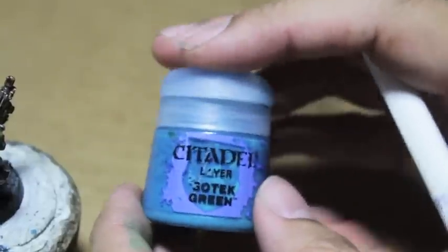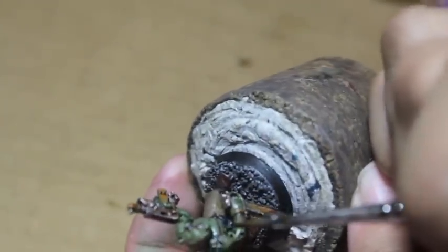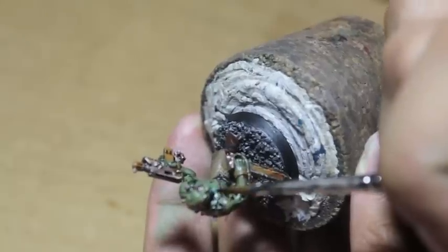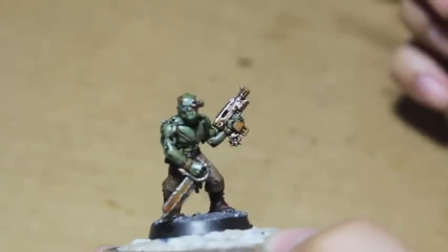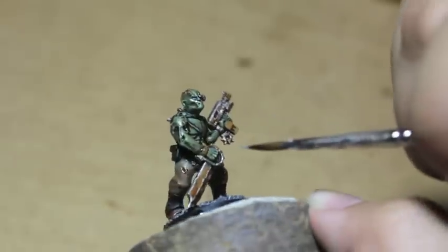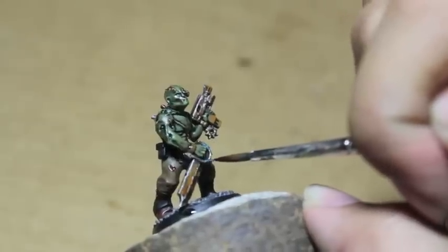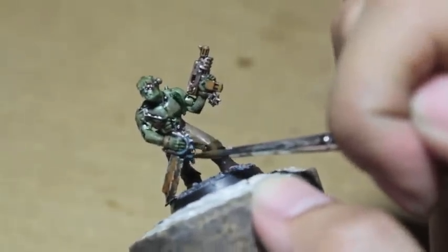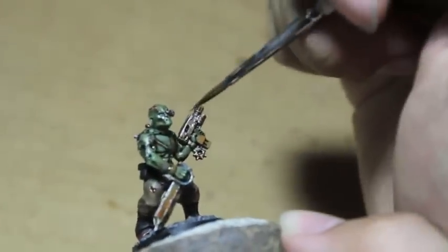A couple more steps: we're gonna take Sotek Green — or if you've got it, the old Hawk Turquoise. Make sure you've just got a little bit of it on the tip of your brush, and we're going to paint in the underside of this guy's eyeball so it looks like he's got a little blue eyeshadow on him. We're also going to line a little bit of it onto the bronze, brass, or gold. I love me some verdigris — verdigris is the bomb.